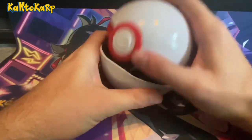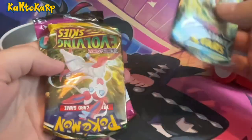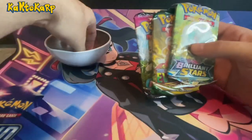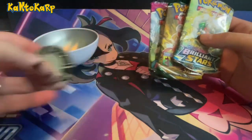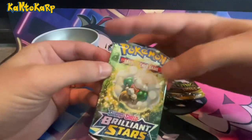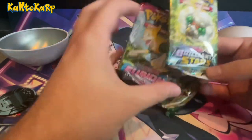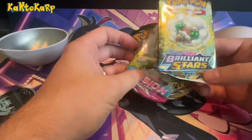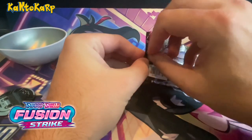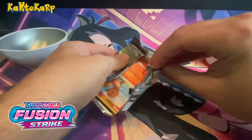All right, we got Brilliant Stars, Evolving Skies, and here's a Strike with an EB coin. Another reason I hate these is just look at how bent up these are. It's probably not a big deal with Sword and Shield because the good cards are in the middle of packs, but for Scarlet and Violet the chase cards are on the end — that could be a problem.